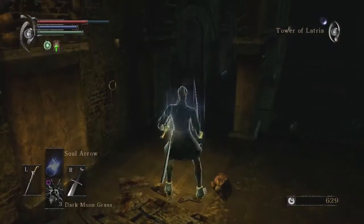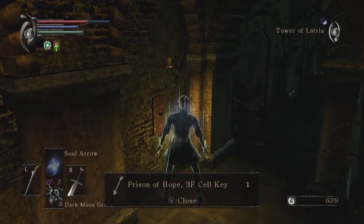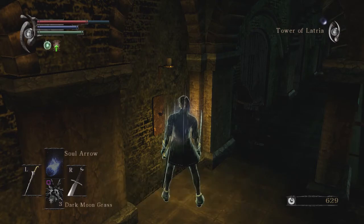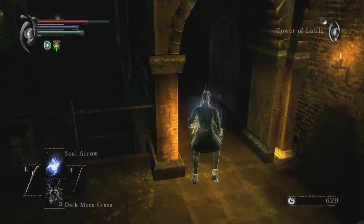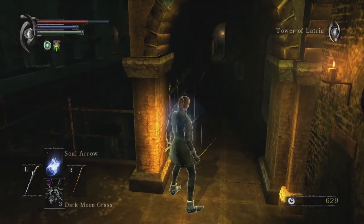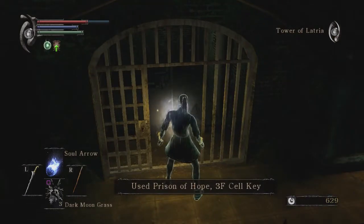We're now in the Prison of Hope, third floor. We're gonna find all these keys around here. And you can hear it — 'Please help me. Please. Help me. Please. Help me. Help me. Help me.' Now we get the Wizard's Clothes.